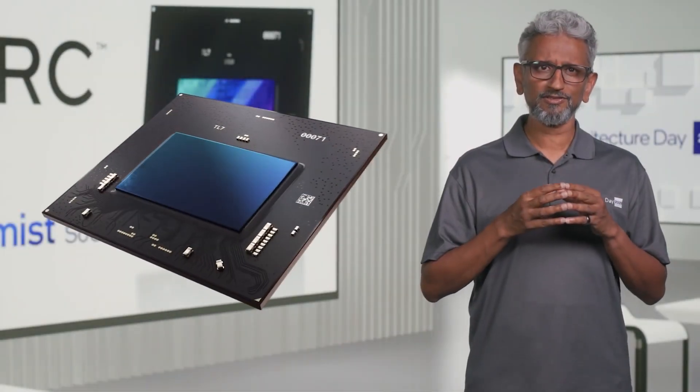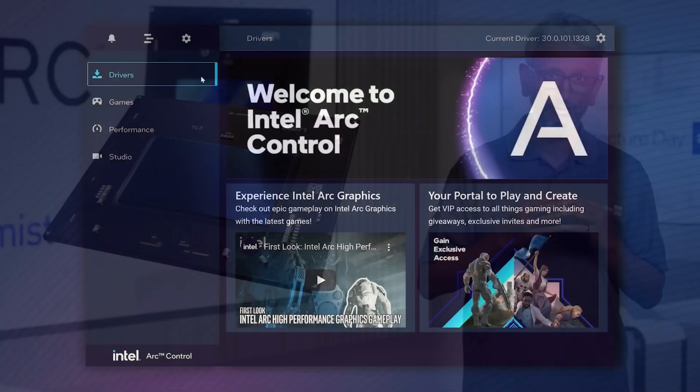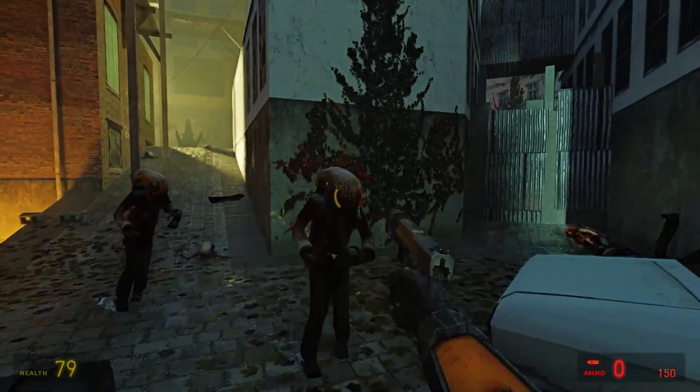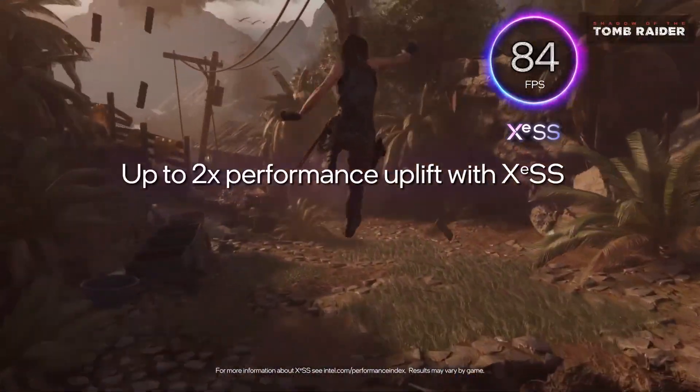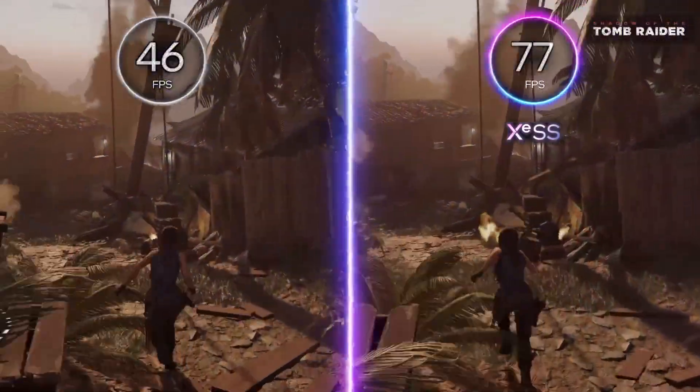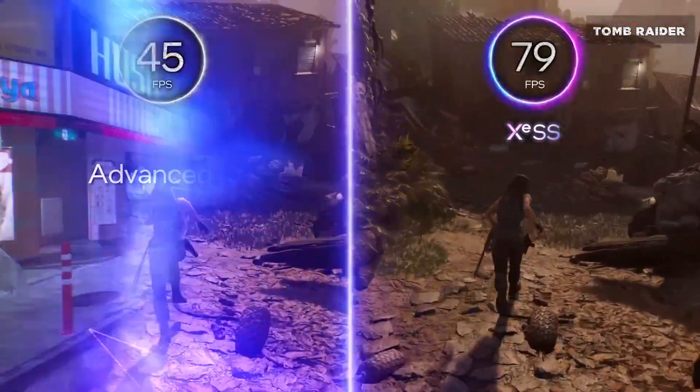Since the initial phase of the Intel Alchemist Graphics Cards launch, Intel has delivered multiple driver upgrades that have either resulted in fixing compatibility issues with older titles or in a significant performance uplift. Some performance boosts were as high as 71% in specific titles, but the improvement wasn't limited to only a few games.